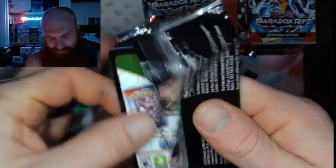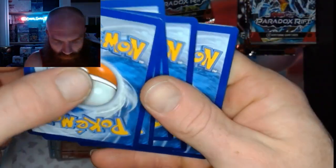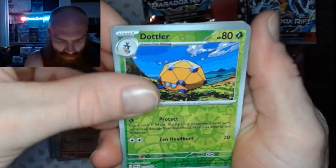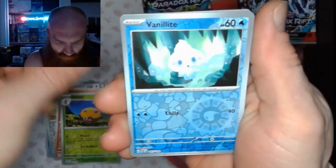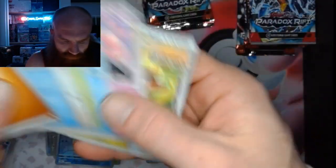That little feeling I talked about — that pack just feels good. 1, 2, 3, 4 — you got a Dottler Reverse, a Vanillite Reverse, a Melodic Holo, and nothing extra.